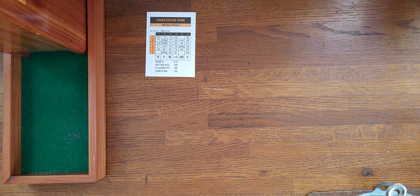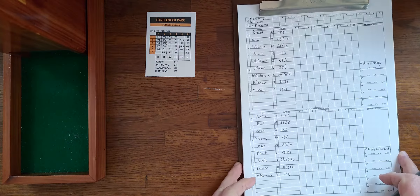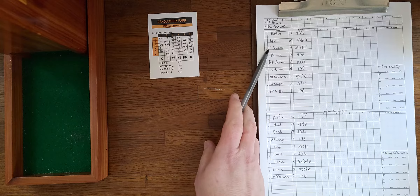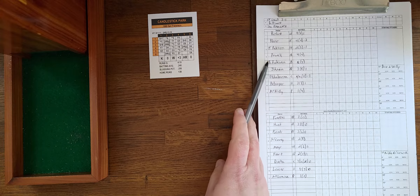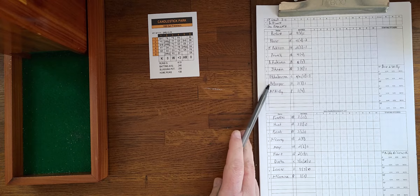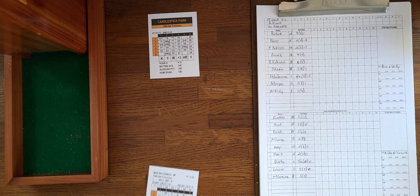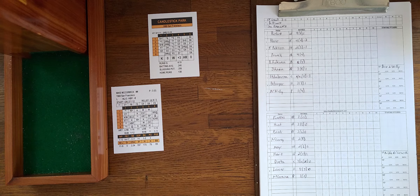We'll look at the starting lineups for both teams. For Baltimore: Buford in left, Blair in center, Frank Robinson in right, Boog Powell at first, Brooks Robinson at third, Davey Johnson at second, Etchebarren catching, Belanger at short, and McNally pitching. For the Giants: Fuentes at third, Hunt at second, Bonds in right, McCovey at first, Mays in center, Jimmy Ray Hart in left, Dick Dietz catching, Lanier at short, and McCormick on the mound.